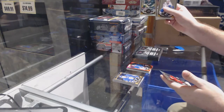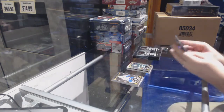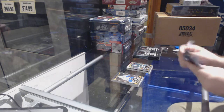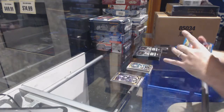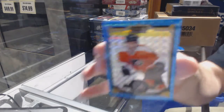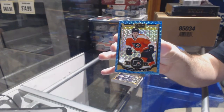We've got a rainbow of Vanek. This is a personal box. We've got a blue cube numbered at 75 of Brayden Shen — blue cube.